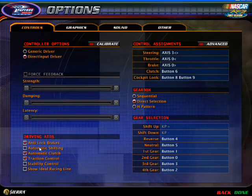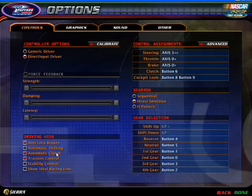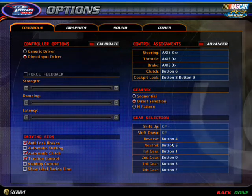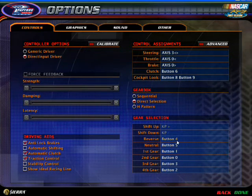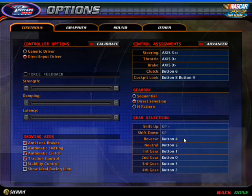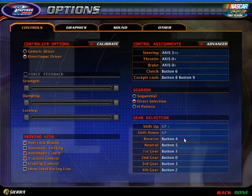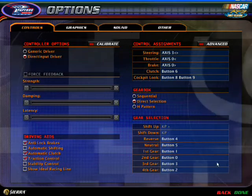Make sure you uncheck Automatic Shifting because you'll have to use a manual gearbox. Under your gearbox settings, make sure it's on Direct Selection, and set up each gear to correspond to a different button on your wheel or gamepad — separate buttons for each gear. Once that's set up, you can throw the car into first gear or reverse, and it will spin the car sideways pretty quickly and easily.